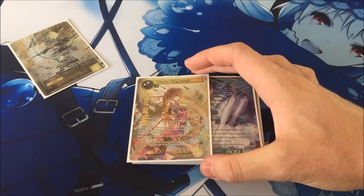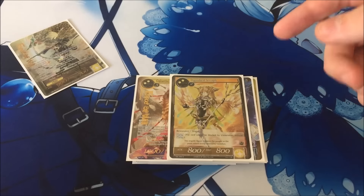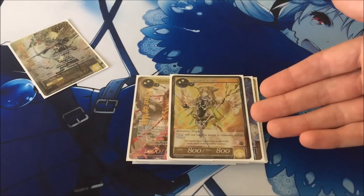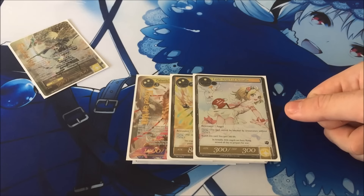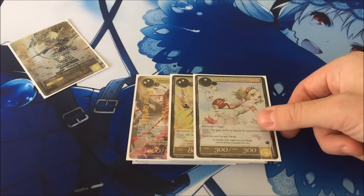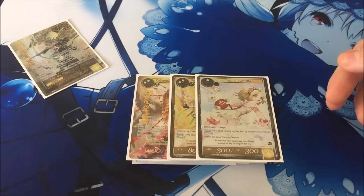Moving on to the angels, I have one Celestial Wing Seraph. On enter, it puts a level four or lower angel from your deck into the field — the only real target is Dignified Seraph, just an 8/8 with flying. When Celestial attacks, you gain 300 life for every angel you control counting itself, so even with just these two it's 600 life, and they're both 10/10 and 8/8 with flying. I also have one Little Angel of Armala — a one-drop Guiver that deals chip damage early with flying.